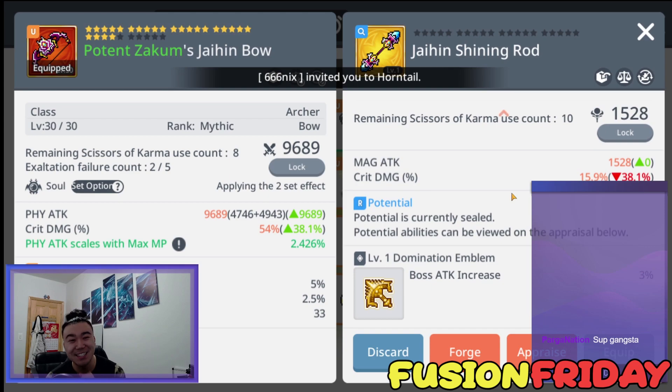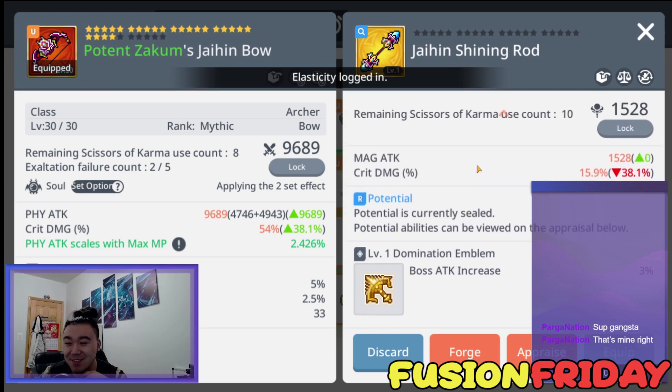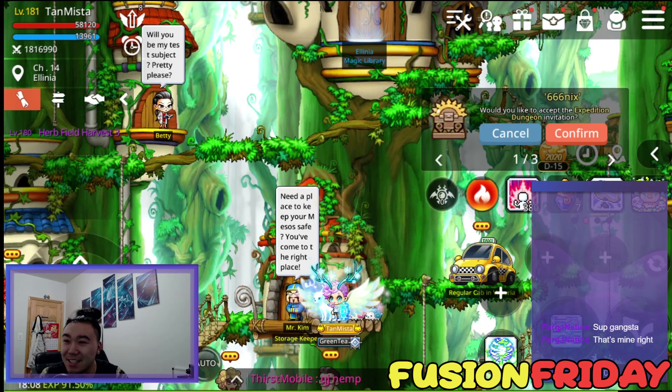Boss attack! Boss attack. Nice, I'll take it. If there ain't no boss defense, I'm cool. Holy crap — all yours, Parga. We got a Jade Shining Rod, guys! Wow. Alright, let's continue. This is so cool.